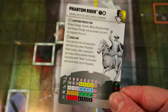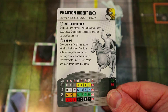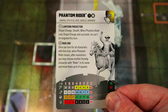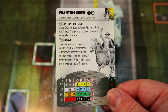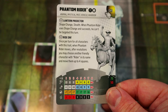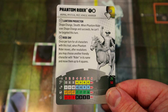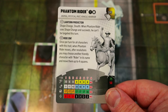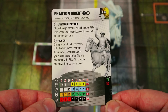I've played this guy a couple times and he somehow ends up being the last guy on the map every time — getting that Shape Change feels so good because the whole enemy team just has to clear or can't do anything. Stealth is really nice too. He also has a trait: once per turn for all characters with this trait, when Phantom Rider moves, after resolutions you may choose another friendly character with 'Rider' in its name and move them up to four squares.